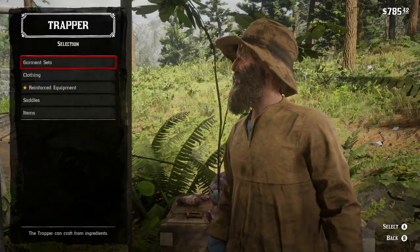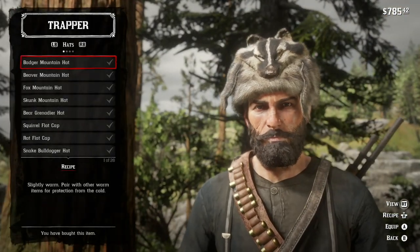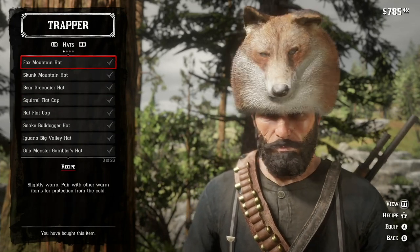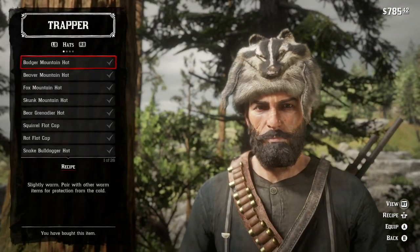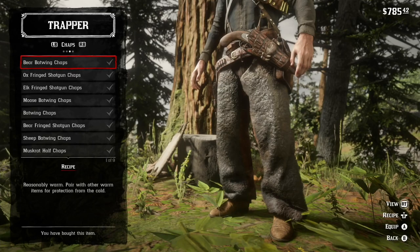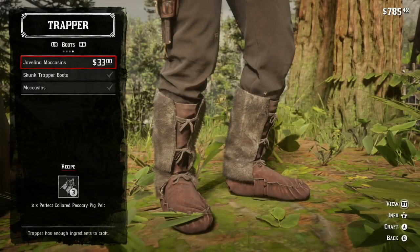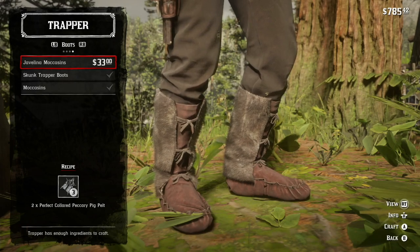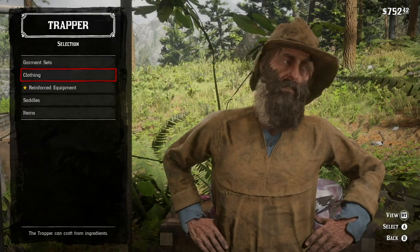Now I'll show you the garment sets. I'm going to go to the clothing. I did all the hats — all of them. The vests are done, the chaps are bought. The moccasins are where I needed the two perfect collared peccary pig pelts, and I bought those — the boots. That's it for the clothing.